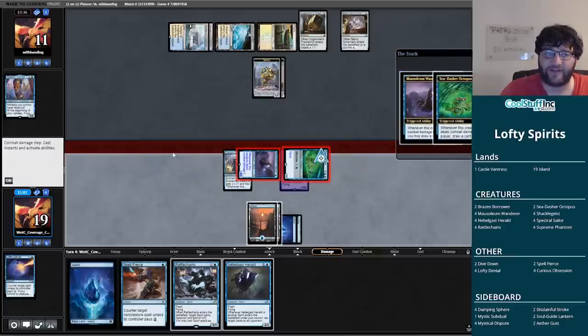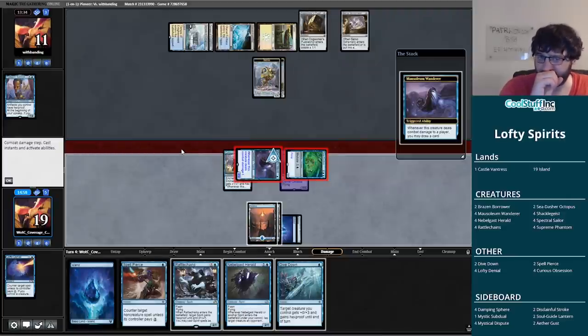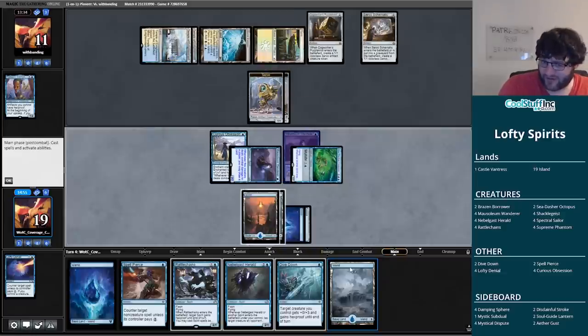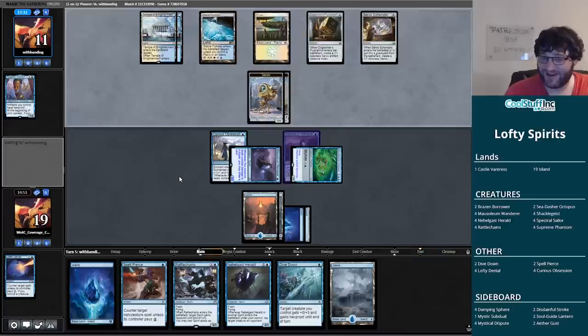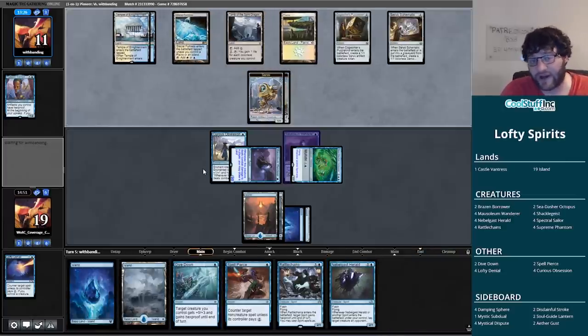We have access to Rattlechains to protect our creatures should we need it. If our opponent has a Supreme Verdict — well that's not necessarily that good for them because they've committed things to the board already, and we've already drawn all these cards. What are they going to do — Verdict and go down to three cards in hand while we have six? That's bad for them. We have Spell Pierce, Dive Down, and Rattlechains open, with Nebelgast Herald if we need it. Verdict-or-bust right now if you're our opponent.